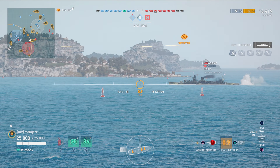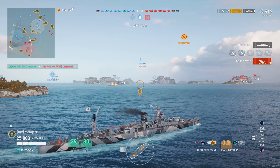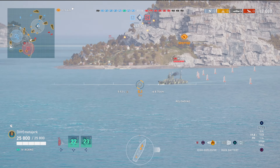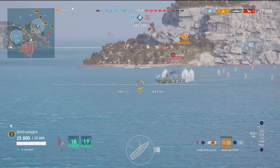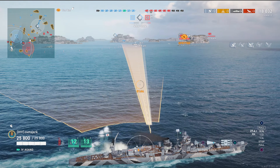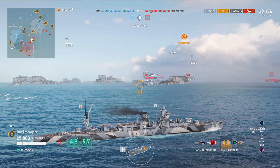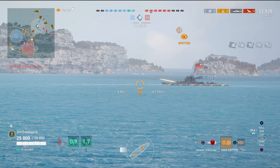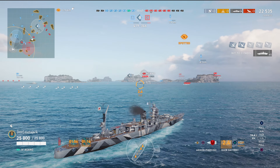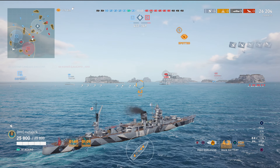Yes, yes they are — they are floating citadels. Basically, this is low tier, we can get away with all sorts of dumb stuff. This guy is so focused on the other side that I get a few shots off. Maybe we can torp him as well — the torps on these do reload pretty quickly. I'm curious to try the higher tier ships eventually, because they might get good at like tier seven. But anyway, more AP and another citadel — yes, floating citadels confirmed.